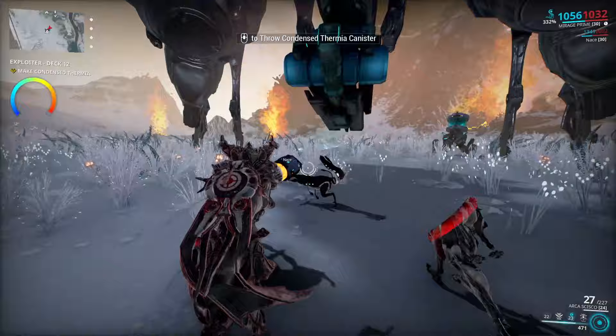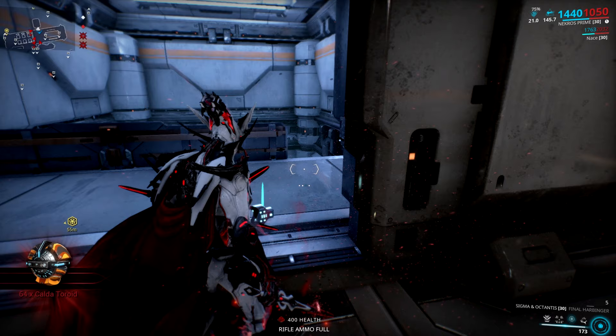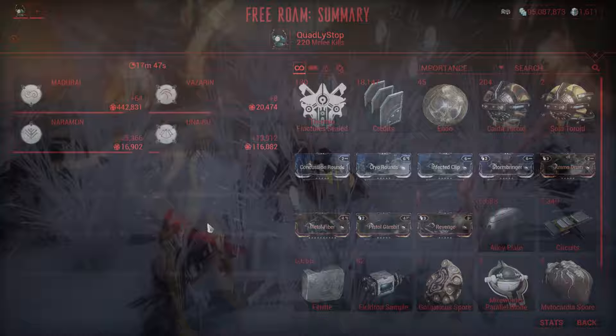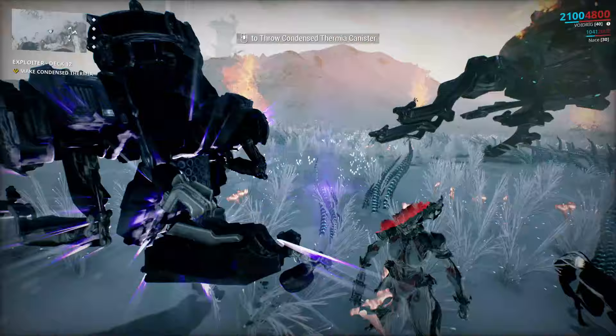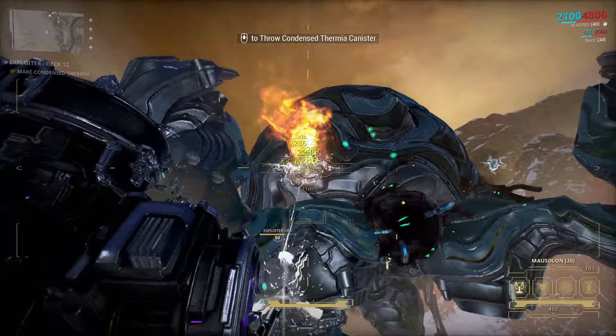The last tip, which I cannot stress enough — this is my Smeeta Kavat, Nace. He was a good boy and doubled my loot 5 times the normal amount. So instead of 2 toroids, which I should have gotten with the double resource booster, I got not 4, not 8, not 16, not 32, but actually 64 in a second — about 200 in a couple of seconds while the effect was still active. So yeah, get the Smeeta Kavat; they are good boys.